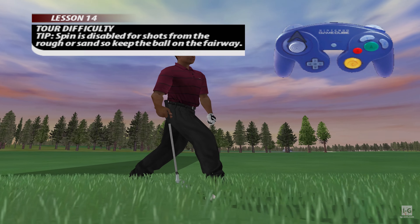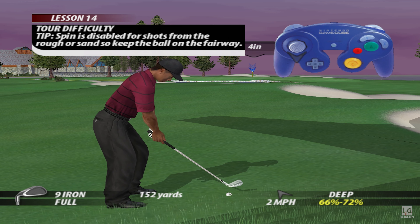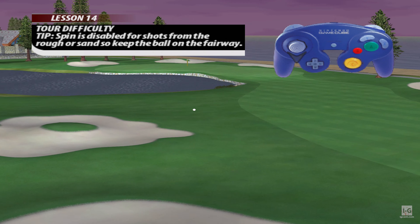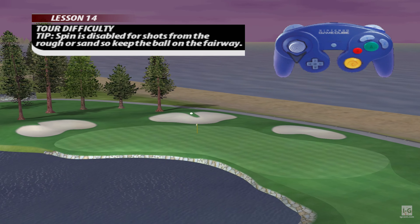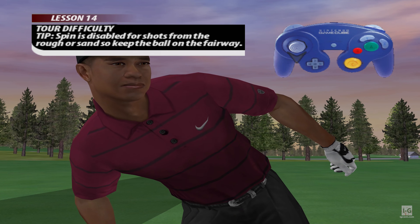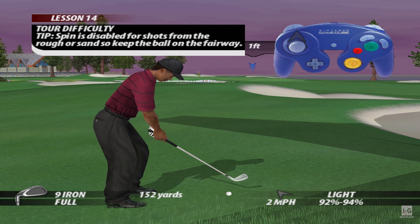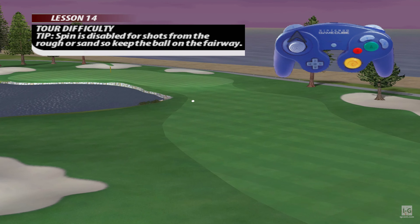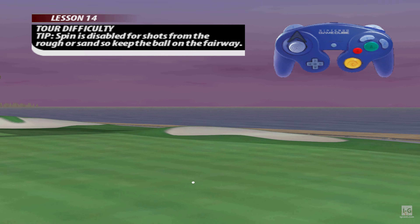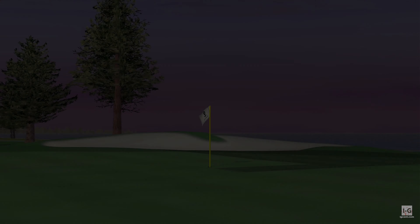In Tour Difficulty, you can't add spin when the ball is in the rough, so don't rely on rolling the ball up to the pin. See if you can stick it on the green. The ball must be on the putting surface. That's the one we're looking for.